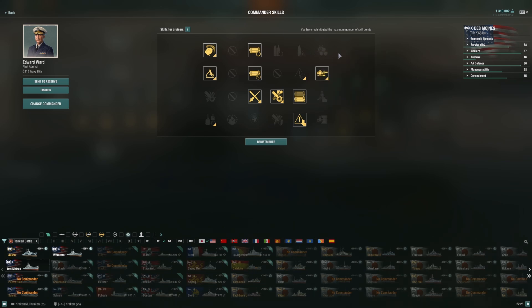Barring that, Last Stand is solid because sometimes you'll get your engine knocked out unexpectedly. I've taken Demolition Expert at tier two to go with Consumables Enhancement and Focus Fire Training. The only other really valid tier-two skill would be Priority Target — at Des Moines I kind of accept I'm always a priority target, so I don't necessarily feel the need to know how many people are aiming at me, but I could see swapping Demolition Expert for it.